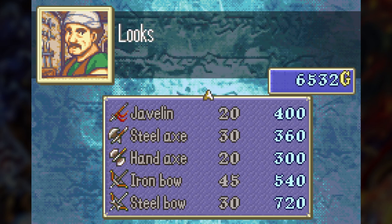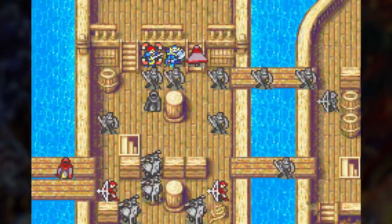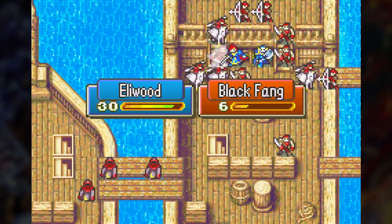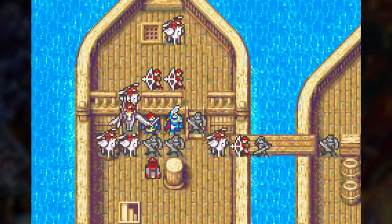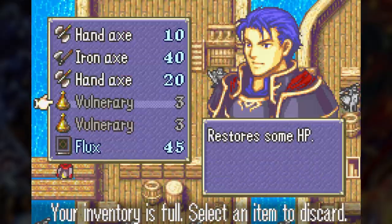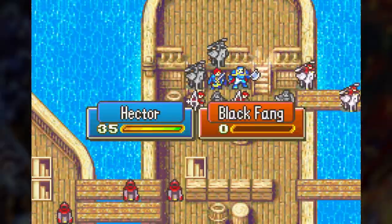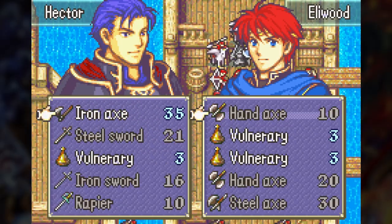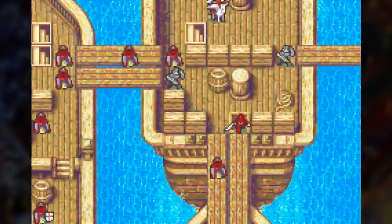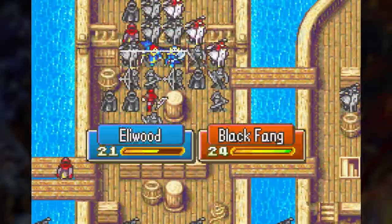Chapter 18 is another pretty easy survive map. There really isn't anything for me to go after here. I do deploy Merlinus here so that I can stock up on weapons. I will only be deploying Merlinus if I need to buy a lot of weapons, since if he's not deployed then you can't send weapons or items to him that you buy. So I do my shopping on the first turn — I get lots of hand axes, and they don't have iron axes so I have to settle for some steel axes. I get iron and steel swords, and then the armory and vendor are my only defensive terrain on this map, so I just keep Eliwood and Hector on them for the entire map.